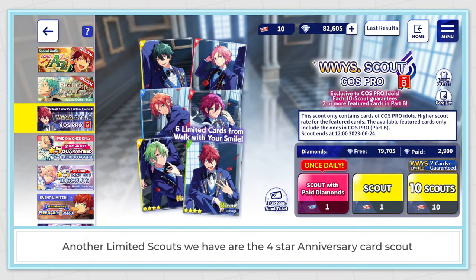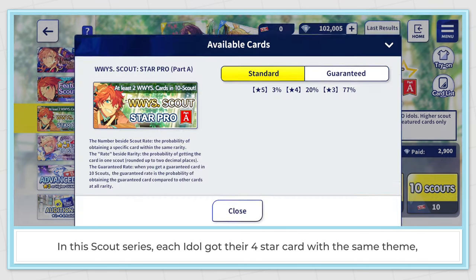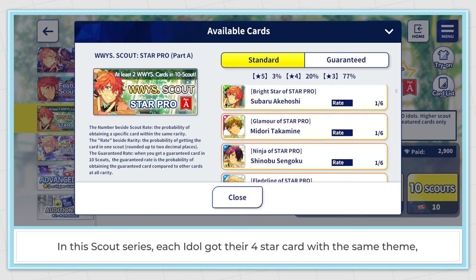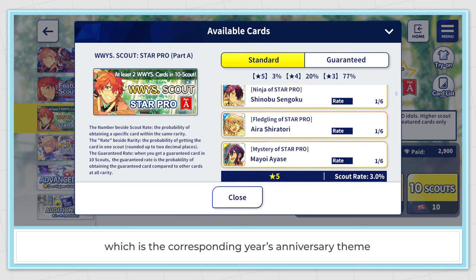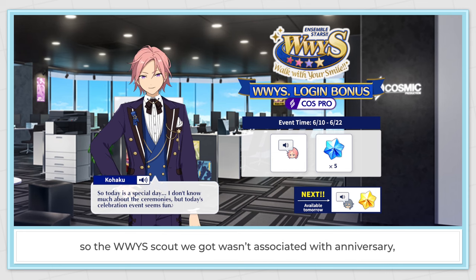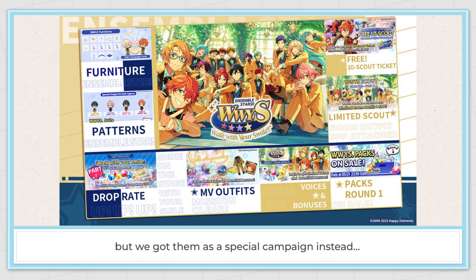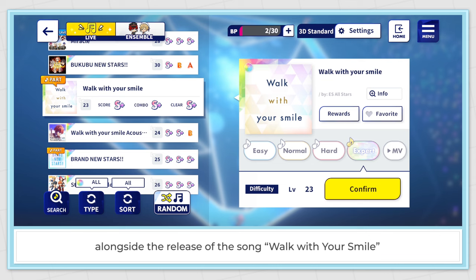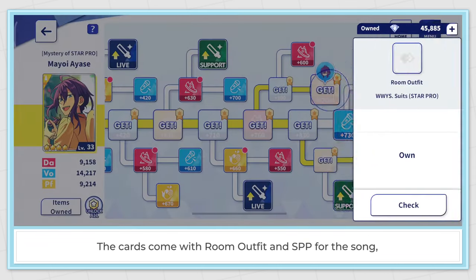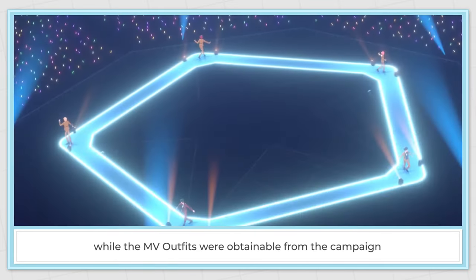Another limited scout type is the 4 star anniversary card scout. The 'Walk With Your Smile' banner was the special scout for Ensemble Stars JP's 5th anniversary — each idol got their 4 star card with the same theme. We have a different timeline from JP's version, so the WWIS cards we got weren't associated with anniversary, but as a special campaign alongside the release of the song Walk With Your Smile. The cards come with room outfits and SPP for the song, while the MV outfits were obtainable from the campaign.